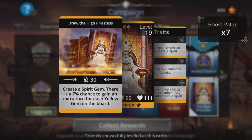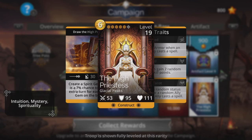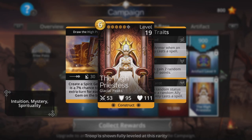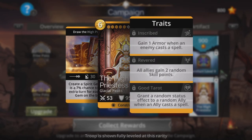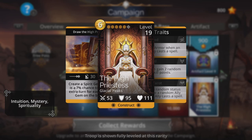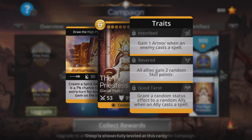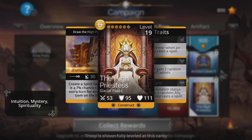Create a spirit gem — one. There's a 7% chance to gain an extra turn for each yellow on the board. I mean compare that to something like the Empress — how is that a legendary troop? That is rubbish, absolutely terrible. Pick it up anyway if you've got the paid-for pass of course. But when is that going to get used? I have no idea. It sounds absolutely rubbish to me, but it's there. I can't have amazing troops all the time I suppose.